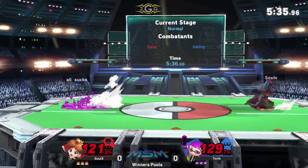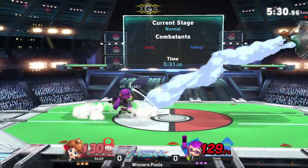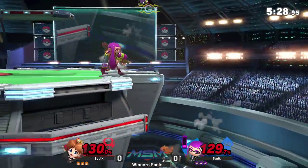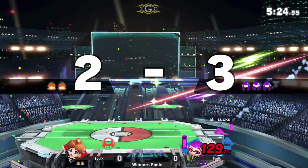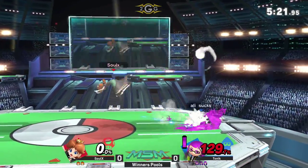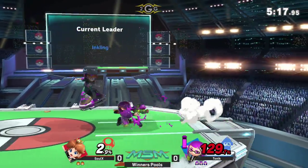Solex realizes he cannot get hit right here. It's very scary. Nice bear coming in from Tonic. He's going to look for the back throw and waits out the spot dodge. Rolling in — perfectly timed the spot dodge too.